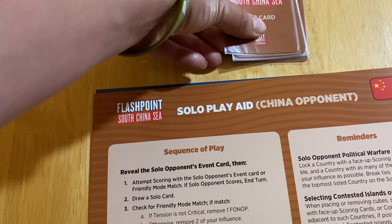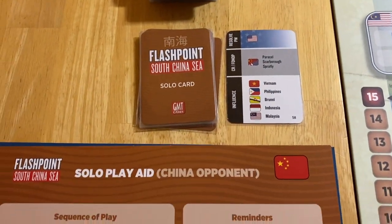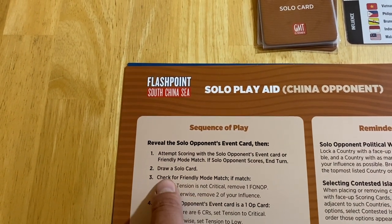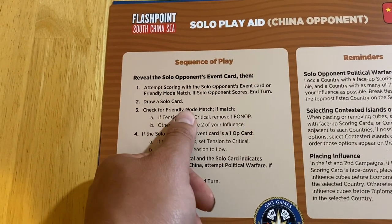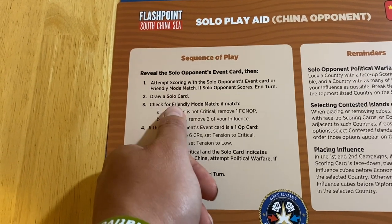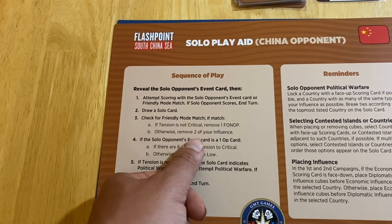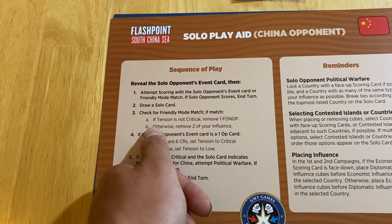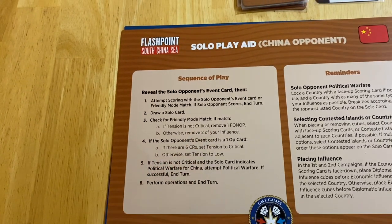The solo card is flipped over and we're going to check for a friendly mode match. There are no discarded cards, so we can skip that. If there was a Chinese card in the discard pile, we would see if the newly drawn card matches that friendly card. If so, a number of things happen — all of which would be bad toward the player. You would remove a FONOP if you could, and remove two of your influence. So there are some bad things that happen to the player.